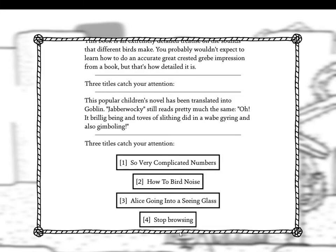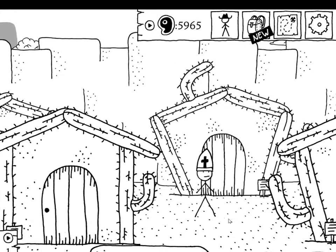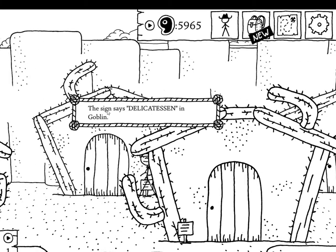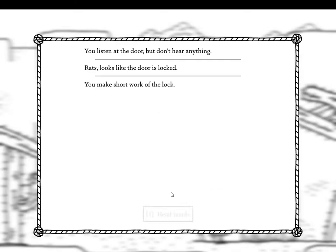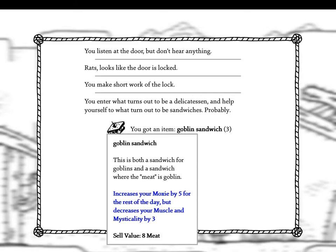I think that's pretty much it here — maybe there's something else to find before coming back. The library doesn't seem to have much unless it was just for flavor. The science is delicatessen — goblin ooh, goblin delicatessen! Looks like the door is locked — well that's what lockpicking is for. You enter what turns out to be a delicatessen and help yourself to sandwiches. Goblin sandwich increases your moxie by five for the rest of the day but decreases your muscle and mysticality by three.